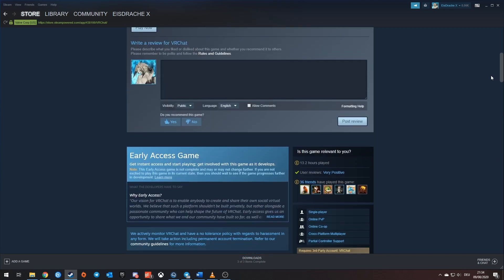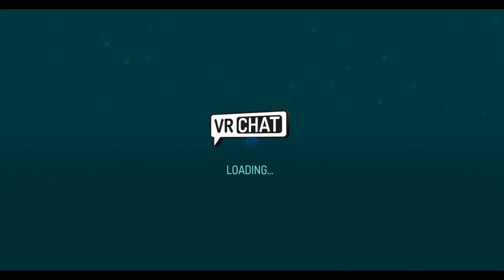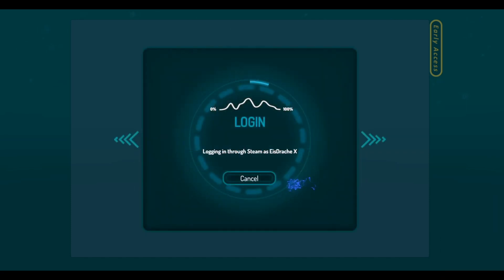Keep in mind that a better PC will of course increase your experience, especially in worlds with a lot of people around. When you open VRChat for the first time, it will ask how you would like to log in. Creating an account at VRChat will unlock multiple neat features like being recognized as a trusted user and the ability to upload your very own avatars. For now, let's choose Steam since it's enough for what we have planned.